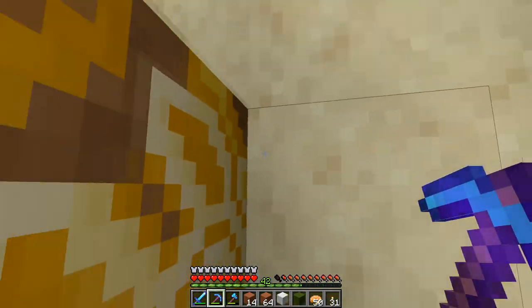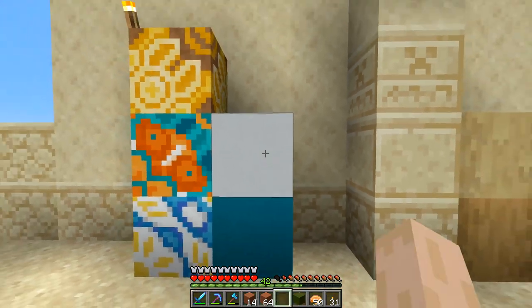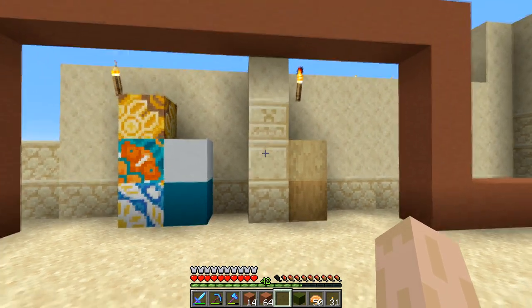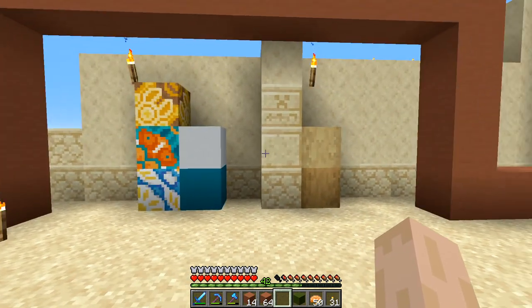Cyan and white it is. Concrete is fairly easy to make — I'll just need to find some gravel. I've got plenty of sand for sure, so I'll just need gravel and then dye it. That'll work out well.